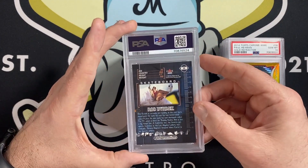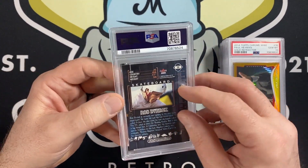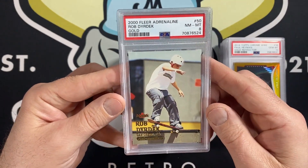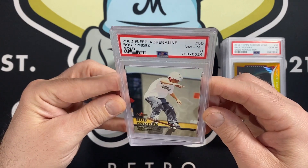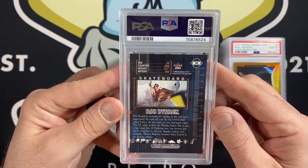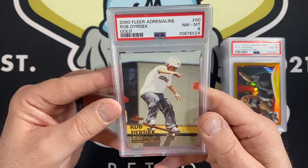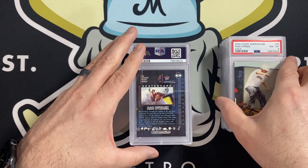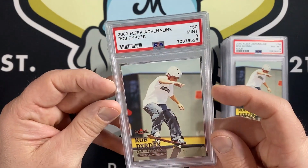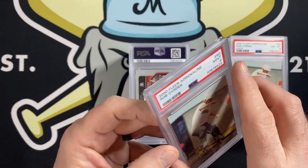Here's another Rob Dyrdek Rookie. One of these is gold, so one of the two I have here should be the gold one. Got an 8 on the gold — darn, I was really hoping for a 9 out of that. They were kind of borderline between an 8 and 9, so I'm not terribly surprised it got an 8, but still a nice card. And the last one got a 9. So we got a 9 on both the regulars and an 8 on the gold.